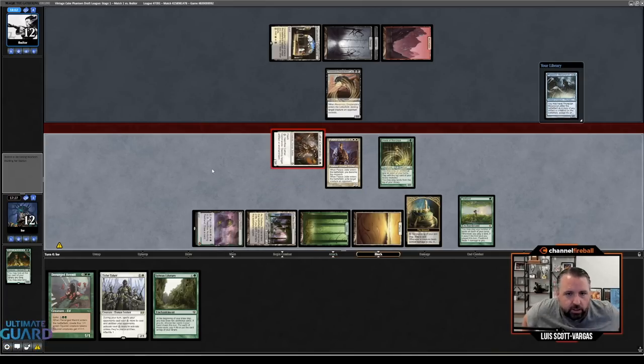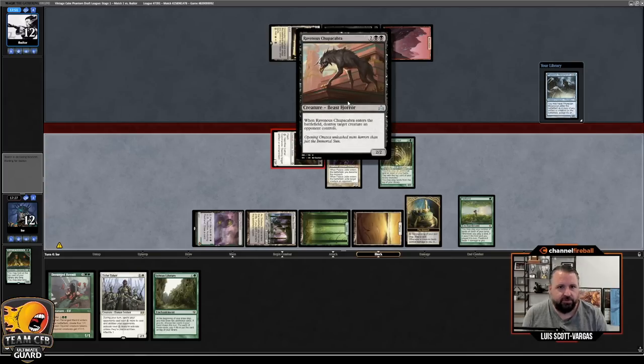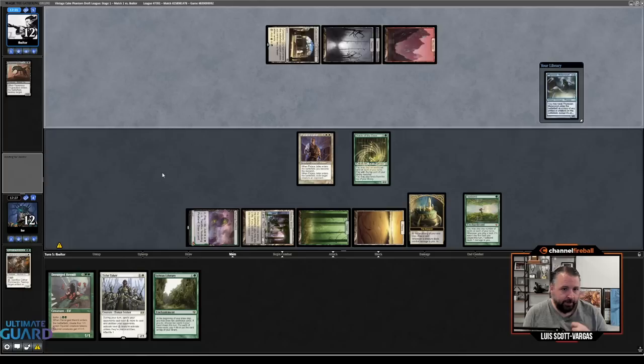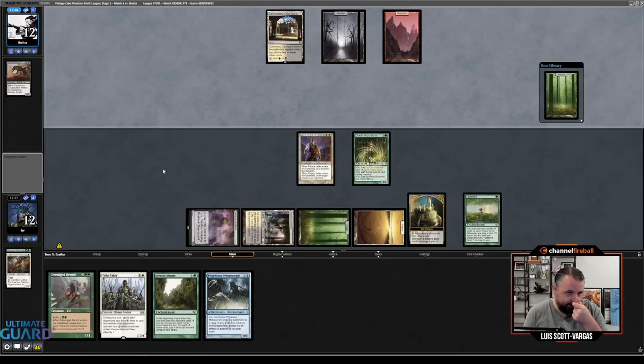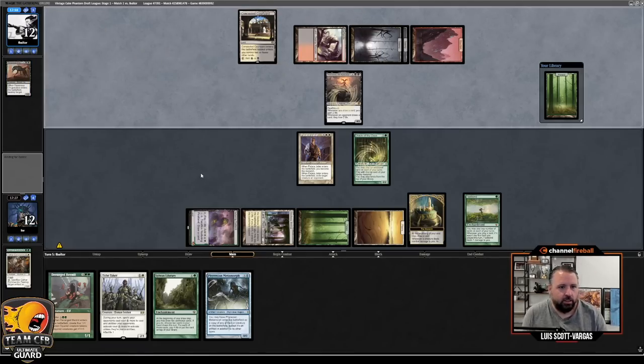I think we're going to attack with Cathar Commando — offer the trade here. The reason I want to offer the trade is when I have Monarch going, you really want them to have zero creatures in play because nothing bad can happen. I don't want to attack with two creatures because then they just take five, kill the Oracle, attack, and take the Monarchy back. But I also think attacking with nothing is cowardly because I'd rather get these off the board. This punishes them if they don't block and they don't have a good follow-up, because I have two blockers back.